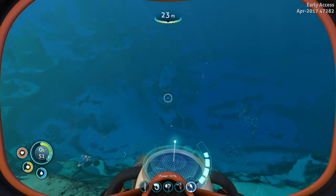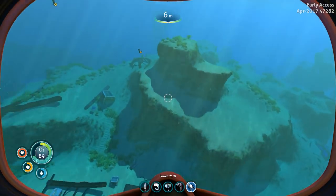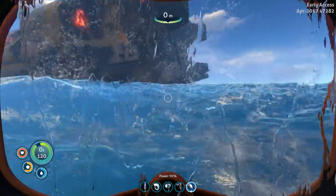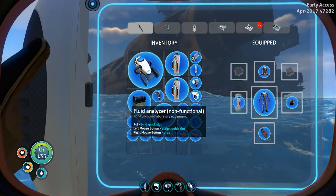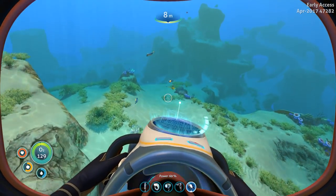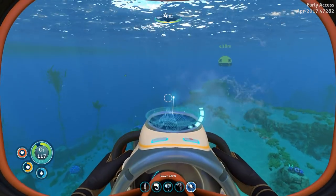It seems like we're good — let's grab the sea glide and swim back up. I wonder how on earth I get into the Aurora — that's going to be another big question. Just more fragments. I'm very interested in the pieces we actually collected. There's a bunch of brain coral over there. We have a sample analyzer that's non-functional and a fluid analyzer that's non-functional, and they're taking up a lot of room in my inventory, but hopefully it'll be worth it to haul them around. The currents have definitely kicked up — it always makes me more nervous. Come on, sea glide. Keep me alive. You and I are best friends — I should give you a special name.